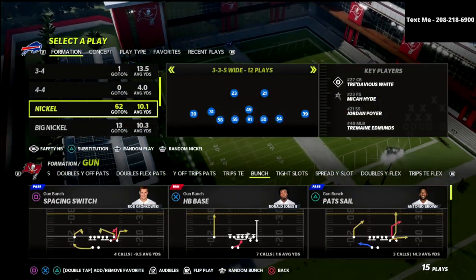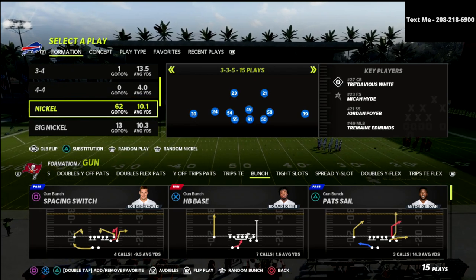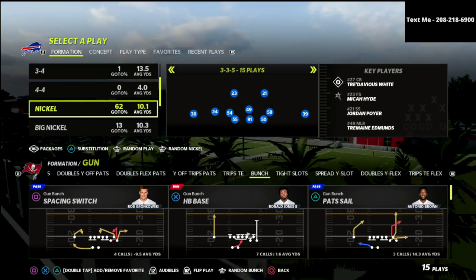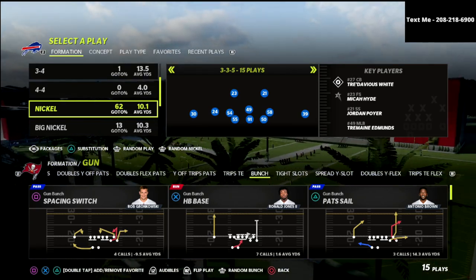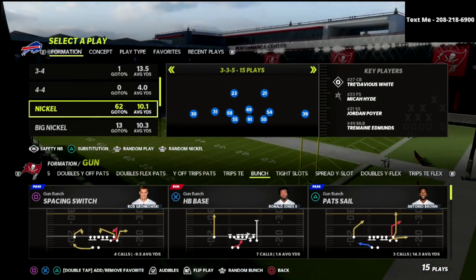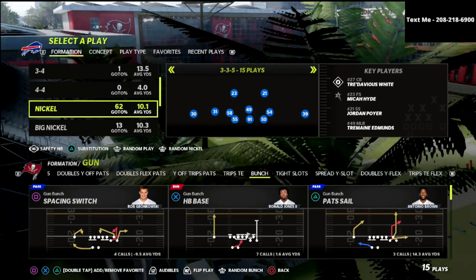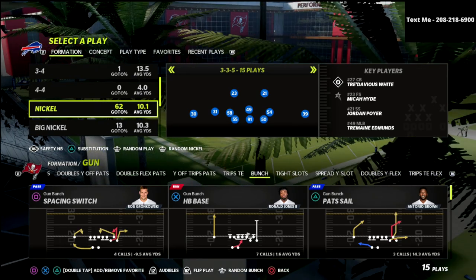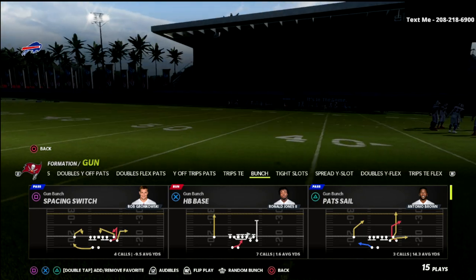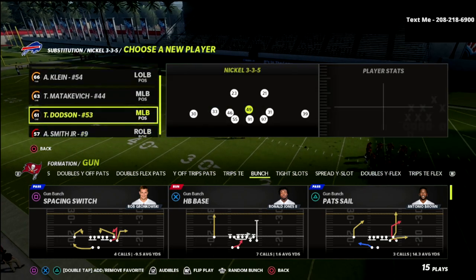Part C is a package I want to talk about. We can put the safety nickelback package on the field — you can still do that from 3-3-5 normal. Go to packages in the middle of the screen and flick the right joystick to the right until it says 'safety nickelback.' What that does is put your A-safety in at the nickelback position. You can sub him out if you want, but having that package is going to give you something really unique. You can also put safeties at linebacker — that's going to significantly better your coverage.